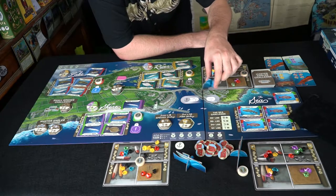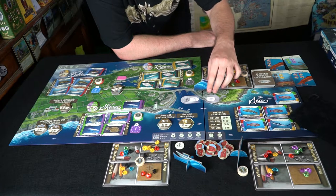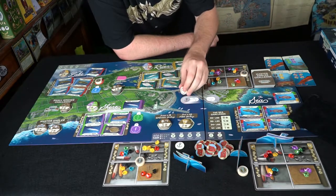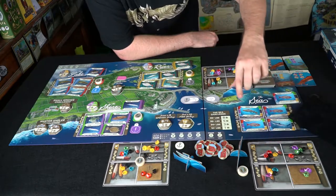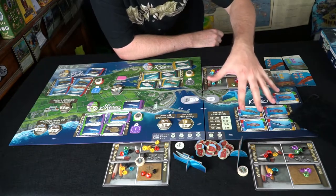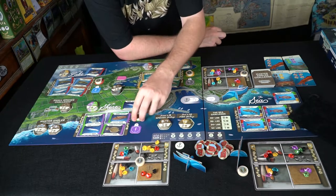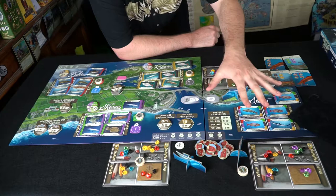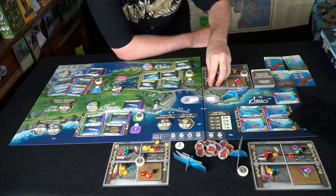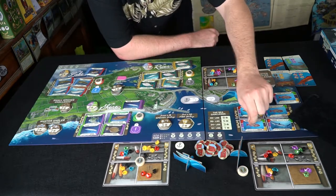Each player gets a boat, which can be oriented up or down for variety. You start with it on your board, and as a port action you can move it to the sea area. Once there, you can only perform sea actions — you can't do your normal location actions. You can still take pieces off and put them on your tackle box, which is actually the only place you can do that, but everything you do on the tackle box affects the sea area too.